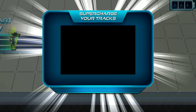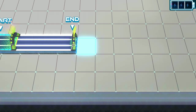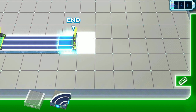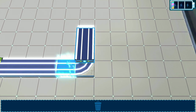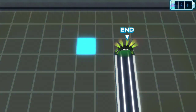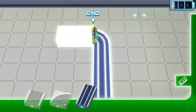Whoa! What was that? That's a supercharged cell, Clint. Building your tracks over supercharged cells generates even more power. More power, more rewards — make sure to use them. Another supercharged cell. Let's build towards it.